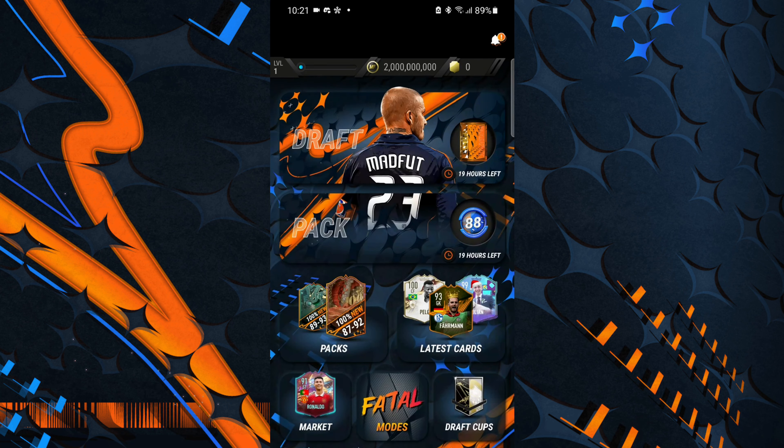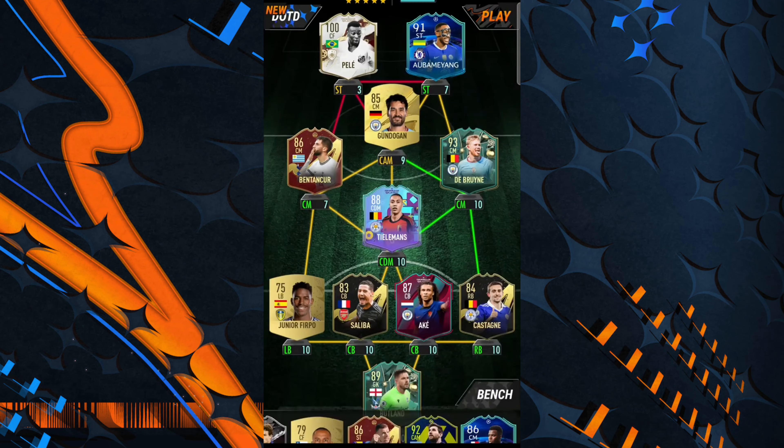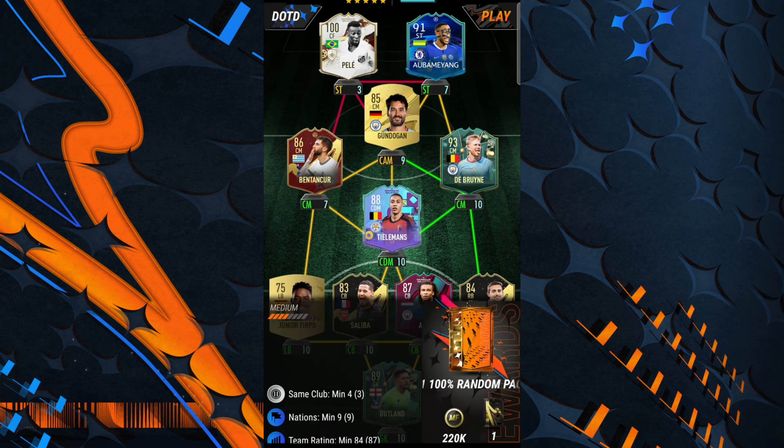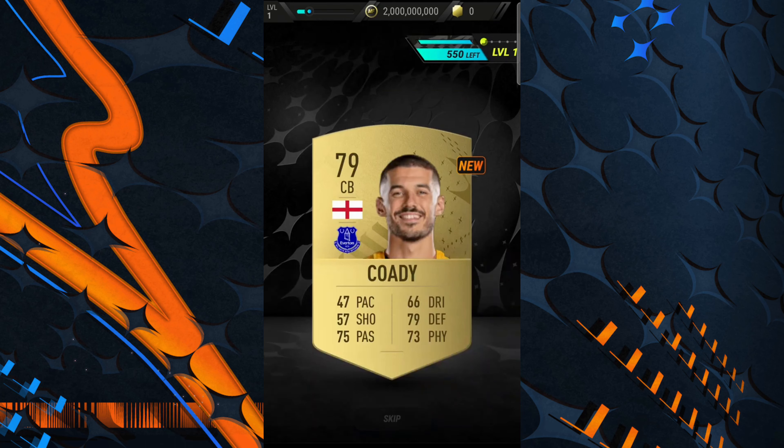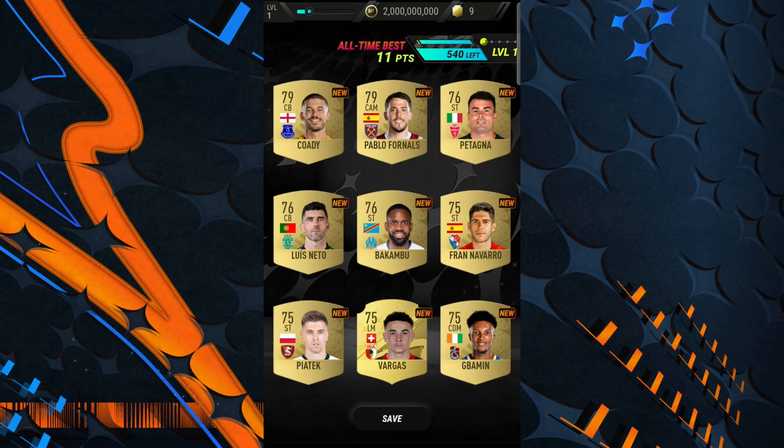The first thing we're going to do is draft. We only got a 187 — technically with 108 Pele rating, I don't know why he's not linking up with anyone. The draft is alright. With daily packs, oh — no more free packs.